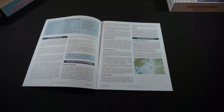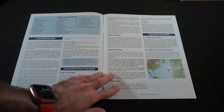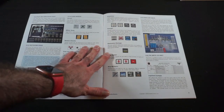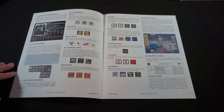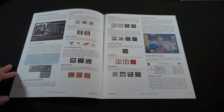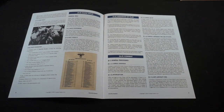It seems like a pretty short rulebook. There are details on the crew status sheet, playing pieces, and all the game markers. It looks like it'll play pretty similar to The Hunters or Defending America, which will be very helpful.